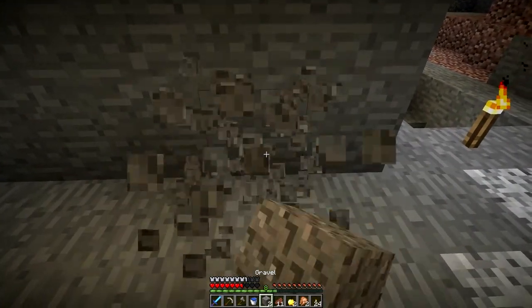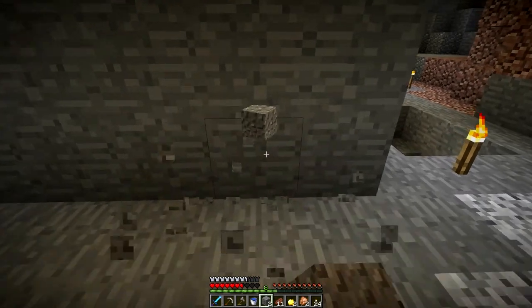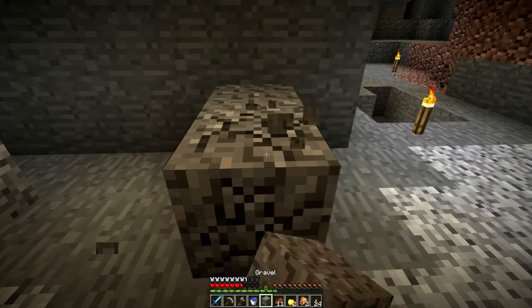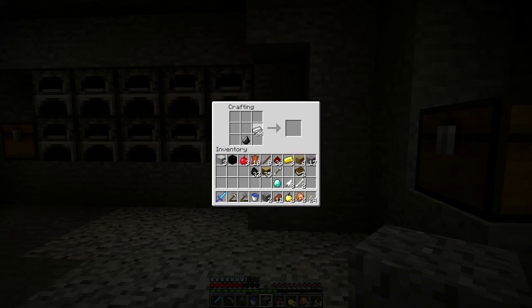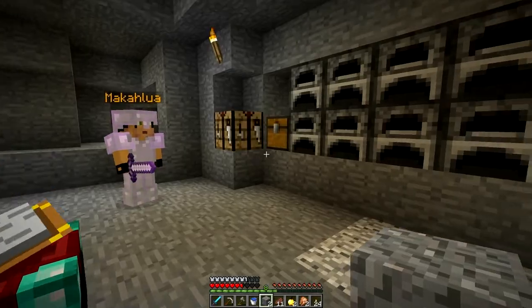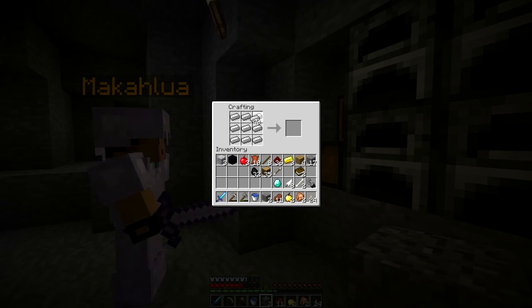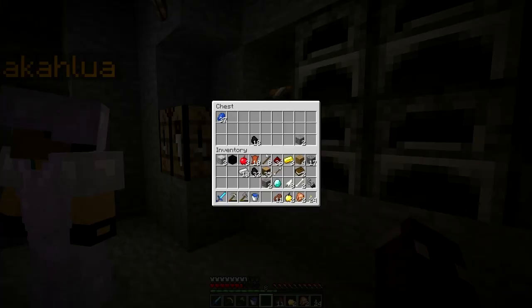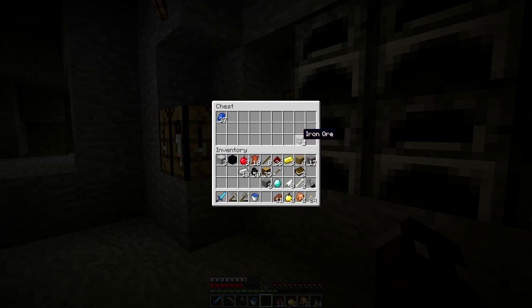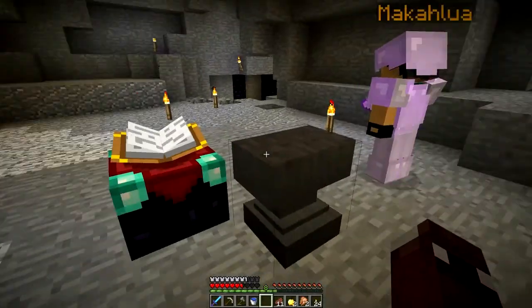Five obsidian. Not there yet — keep going. We need ten. Six obsidian. Got the flint. Have one obsidian already. Plenty of iron — how much do we need? Thirty. We do have thirty. Eight obsidian. Hello anvil. Have one obsidian on me already so just bring nine. Just got the tenth one.